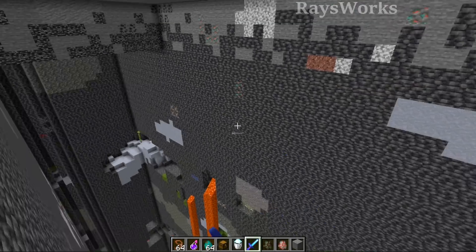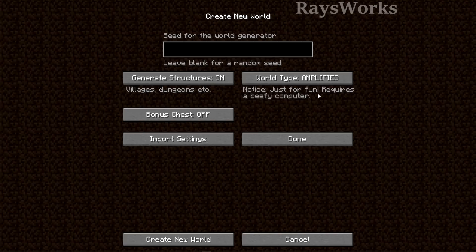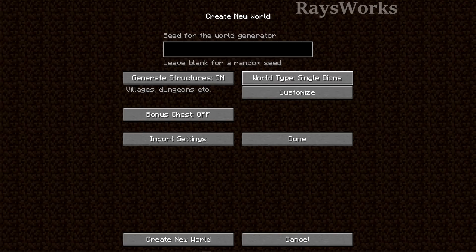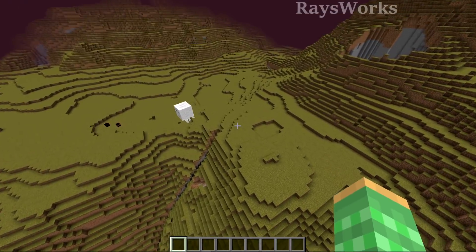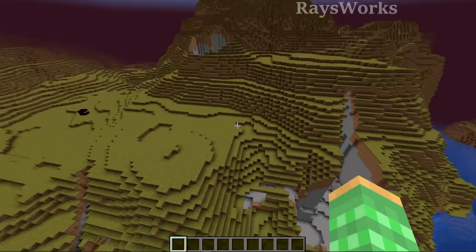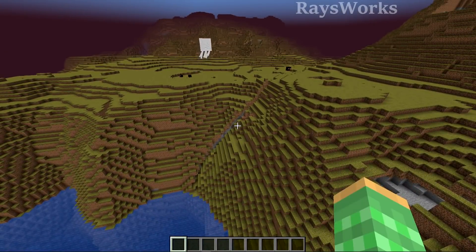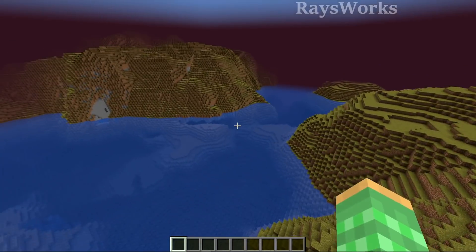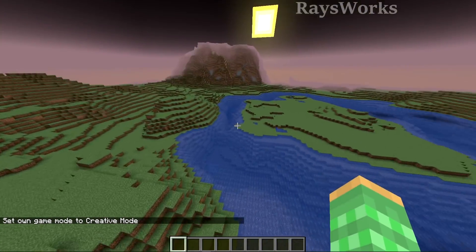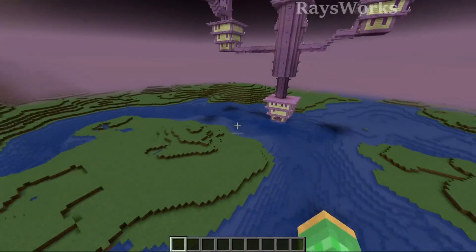What do you guys think about this change? They also added in large biomes as well as amplified worlds for Java edition. They did remove the caves option as well as the floating islands one. This is a single biome world that is a nether — you can see it is different than the old caves biomes which applied nether generation to the overworld. I wish they would give us more options on how we can tweak our own world generation, because in the past there used to be a lot more options.